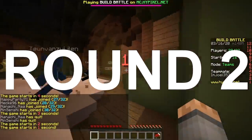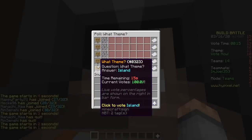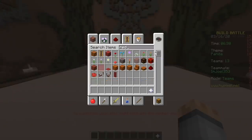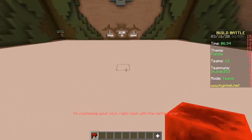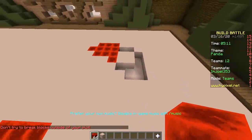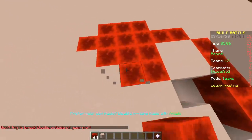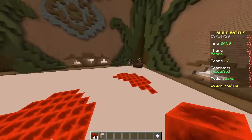Second round, baby! Only redstone lamps. Panda. So once again we will start by placing a bunch of redstone. This is gonna be a quick build — very quick. We are almost done. Quick and dirty already. And I'm gonna start placing the redstone lamps.